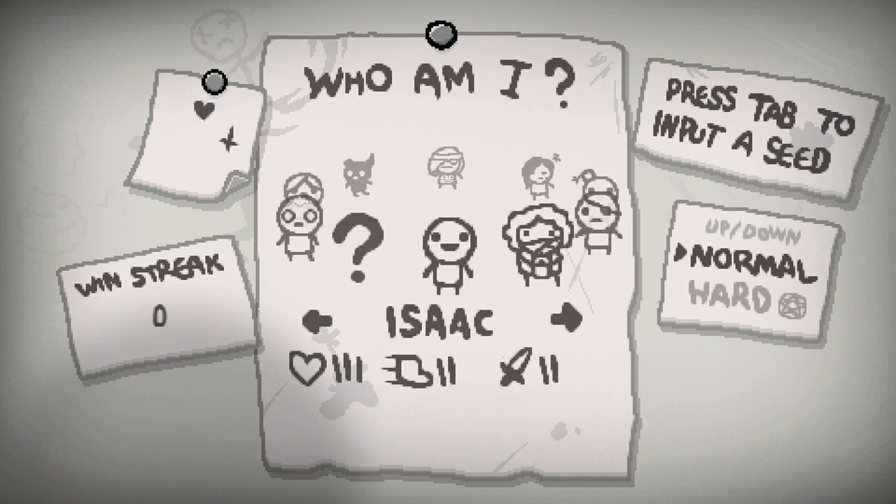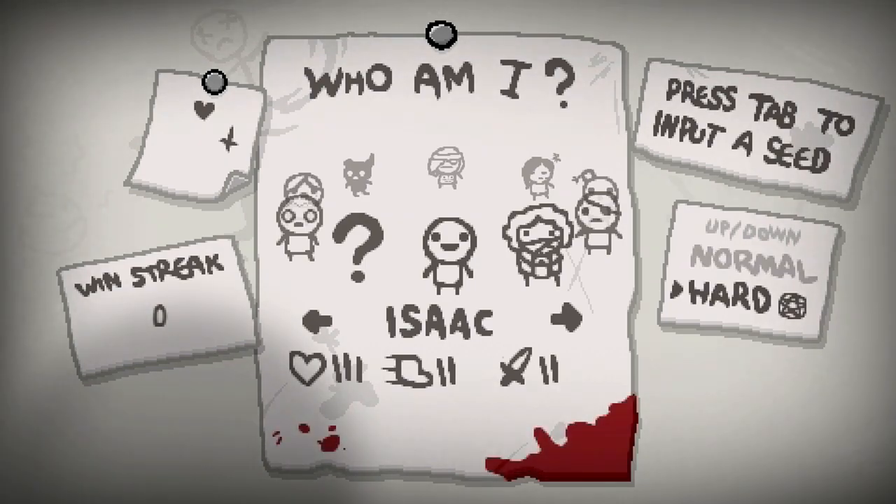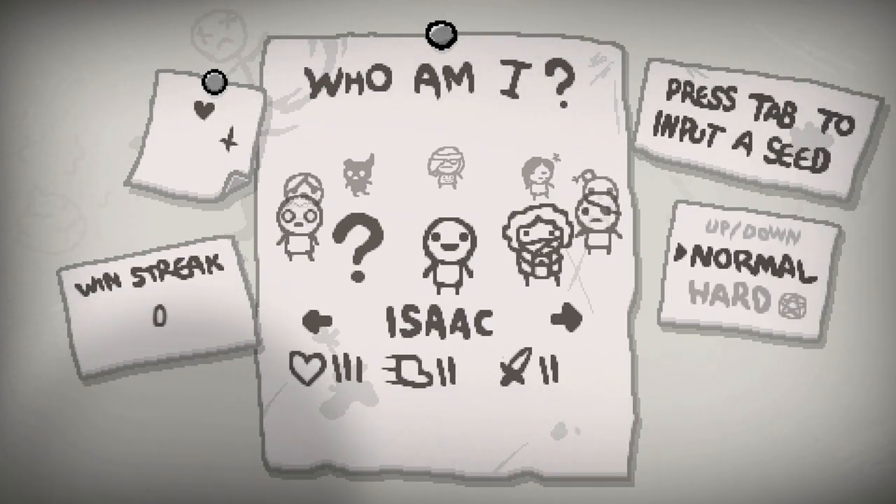We're going to do an Isaac run. We need to defeat Mom a few times to unlock the Blue Baby. There's also normal and hard mode — I think you unlock some other stuff when you play on hard. For now we'll do normal until we get most of the stuff unlocked.